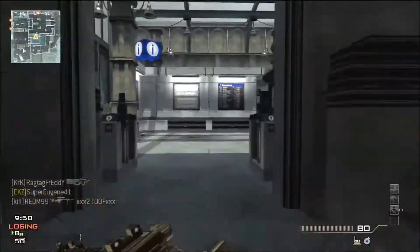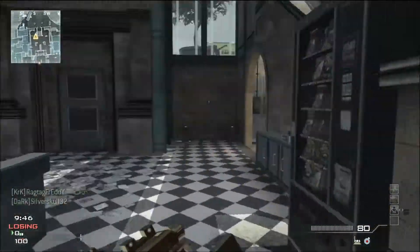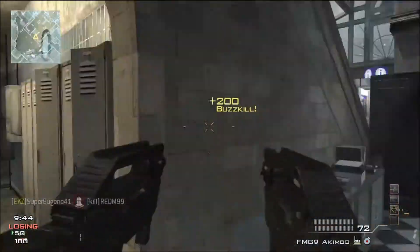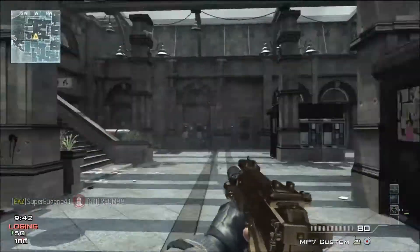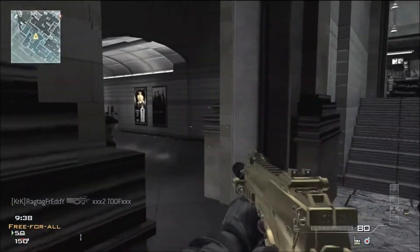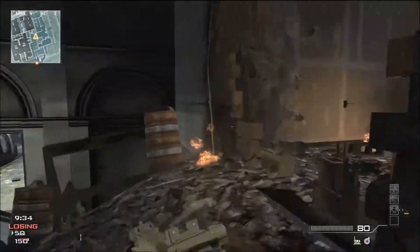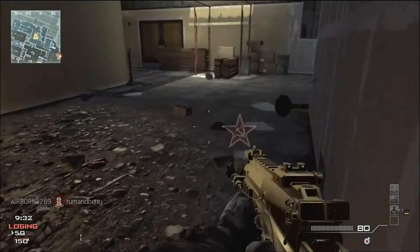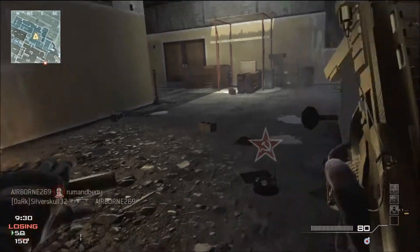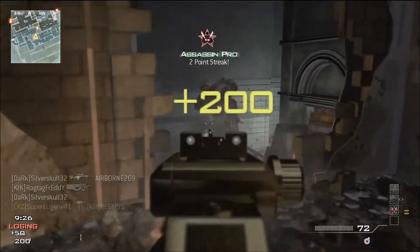Hey, what's up guys, this is another video in my series 'How to Get an Easy MOB on Modern Warfare 3.' This time we're playing the map Underground. Unlike the one on Dome, this is really campy, but as the title says, it's how to get an easy MOB, not a flashy or amazing one. This is quite cheap, I must admit — it doesn't reflect my normal gameplay or game style at all.